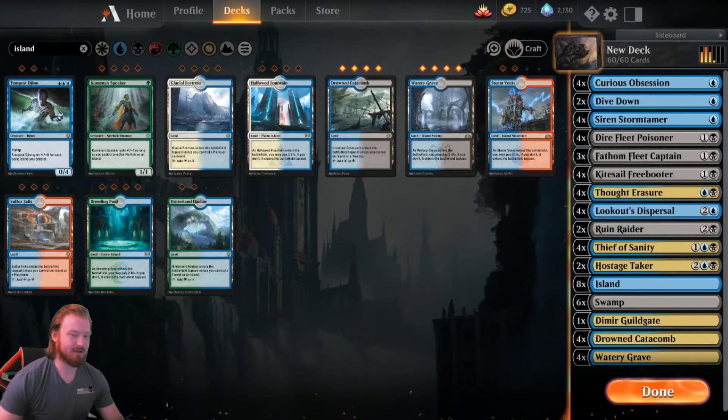The idea behind it is you sacrifice the consistency of the mana base that Mono-Blue has, and you sacrifice the absolute nut draw of like turn 1 unblockable, turn 2 protection and Curious Obsession, for a slightly better mid-range approach. So you have a better chance versus aggro and versus control in the late game — if you don't get the nuts, you have a better chance of winning. Slight consistency upgrade.